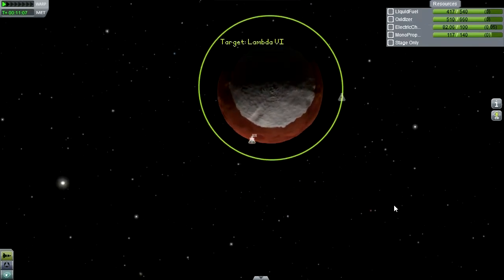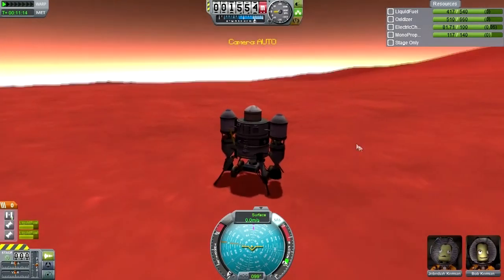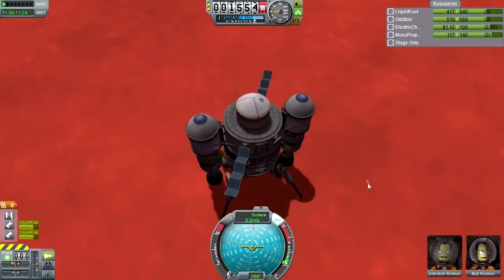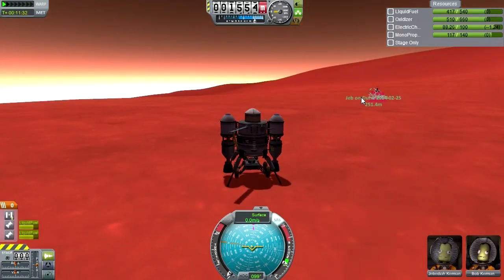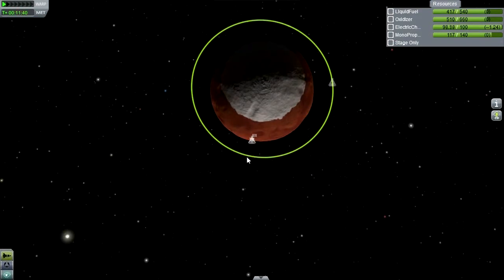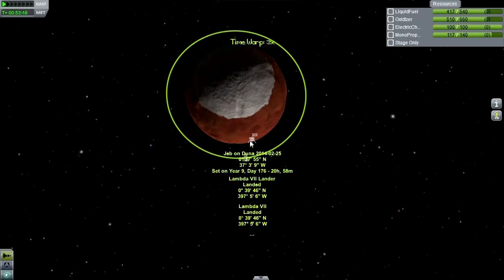We can't bring them back straight since this thing has no parachutes. I'm going to wait until Lambda 6 comes around before meeting up with it. Let's extend the solar panels — I do have action group two, yes. I only have those two but they should be fine, they're recharging the electric charge, so that should be adequate. I think we can time warp until Lambda 6 is overhead.